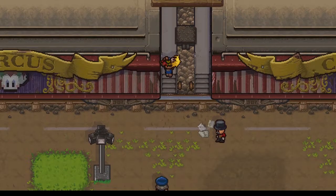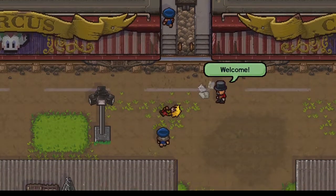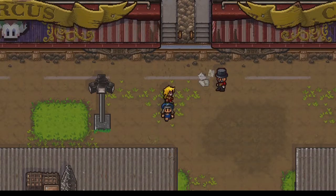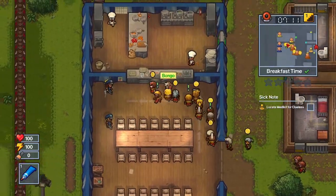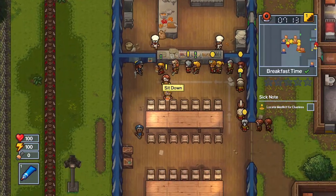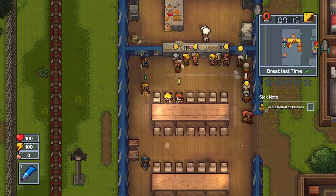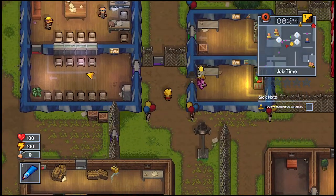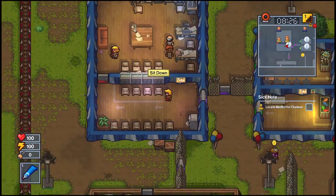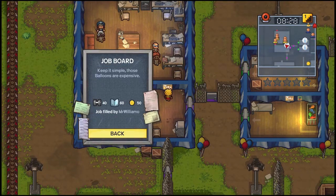Getting out from behind bars in an orange jumpsuit is one thing, but a Big Top Breakout in face paint and clown shoes is something else entirely. Something The Escapists 2 has managed to grasp better than its predecessor — not taking itself too seriously — and it is paying dividends. This latest DLC is as ridiculous and over-the-top as you might expect, but it works brilliantly.